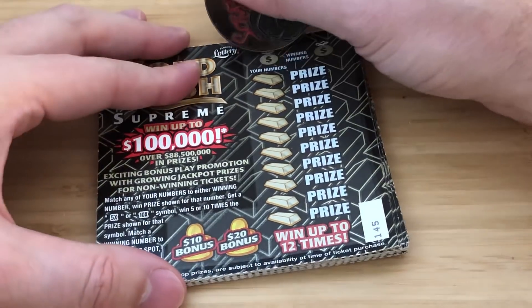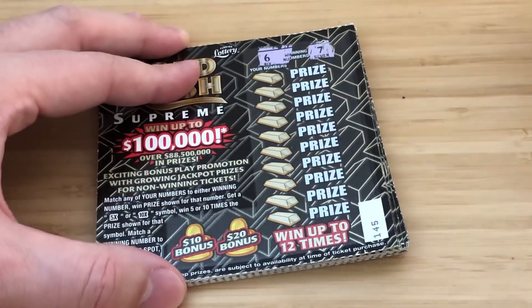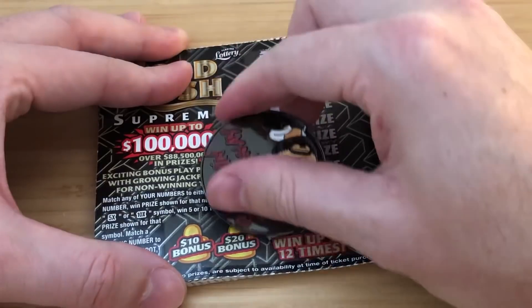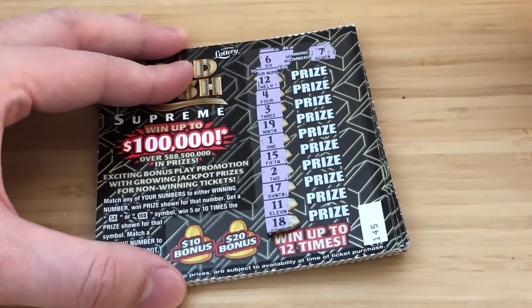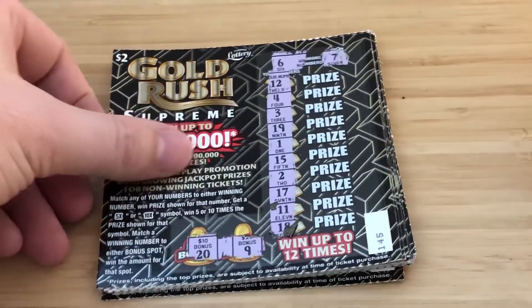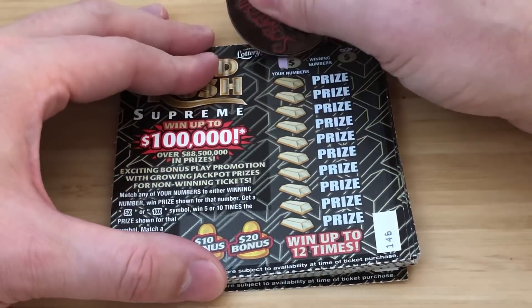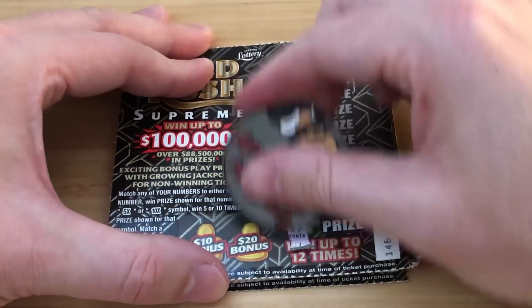Ticket 145. Looking for 6 and 7. No 6, no 7. Bonus is 20 and 9 — no dice. Just realized I forgot to take a thumbnail for this. Ticket 146 — looking for 4 and 8.